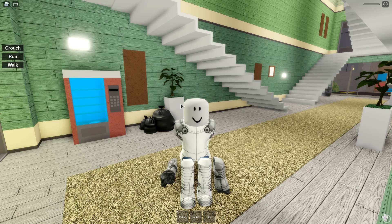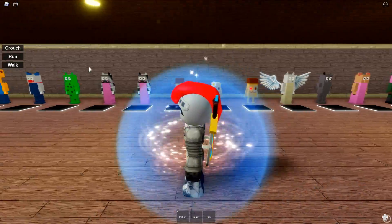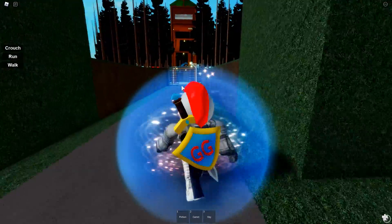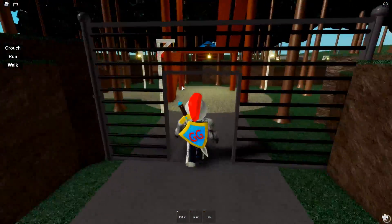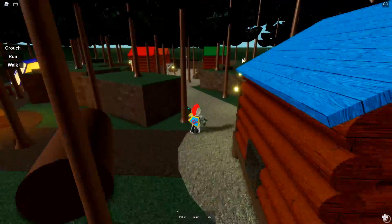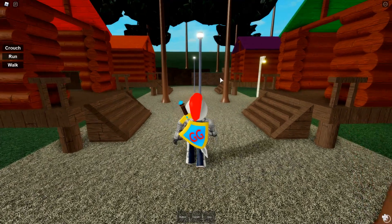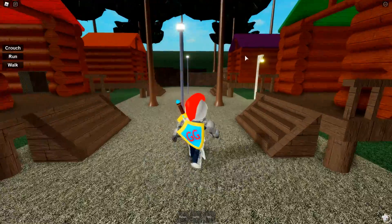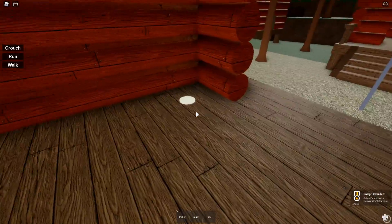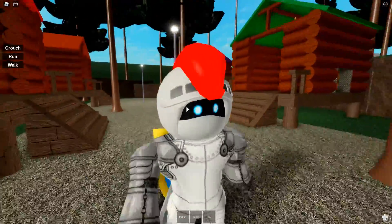Now for the final badge — until they release 20 more by the next time I check — called Little Snow. This one does require a few different steps to find it and it is in the forest as well. We're going to make a left, a right, or you could just go back to those cabins. You want these four cabins — the badge is in the back right one, the top right one with the purple roof. Head inside, you'll see a little melted snowball. All you gotta do is run up and touch it — all the new badges are yours!